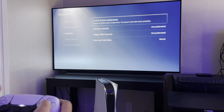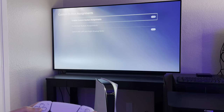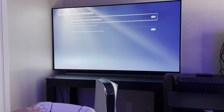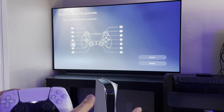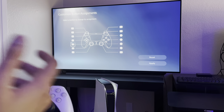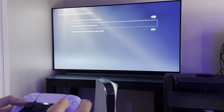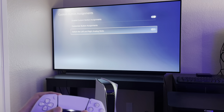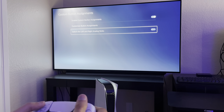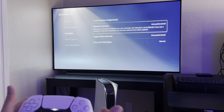For controllers, you can custom assign your buttons. Under customize button assignment, you can change what each button does — you can reverse them, move the control pad to the right side, put face buttons on the left, vice versa, or put face buttons on the shoulders. You can also switch the left and right analog sticks, so you control the character with your right stick and move the camera with your left. I'll just turn it off since I don't really need it.